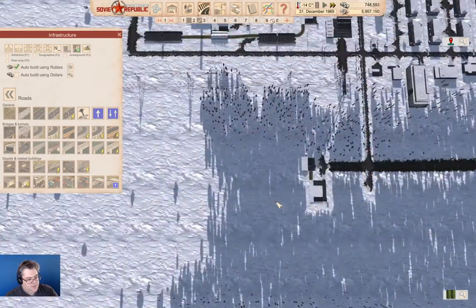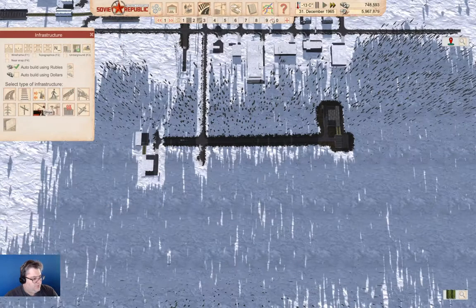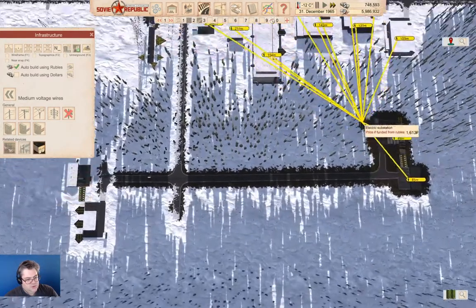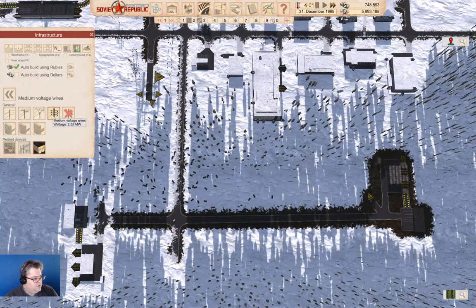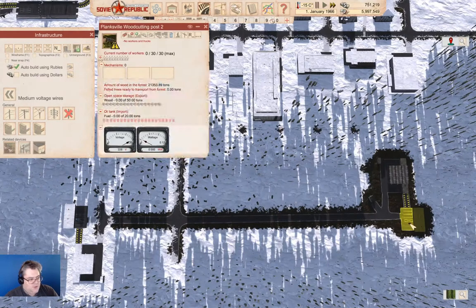We're going to need a substation, so over here to power. A substation, which we can put right here. And then we need a power line, which can come across like this, like this, like this, and like this. Now we've got power.